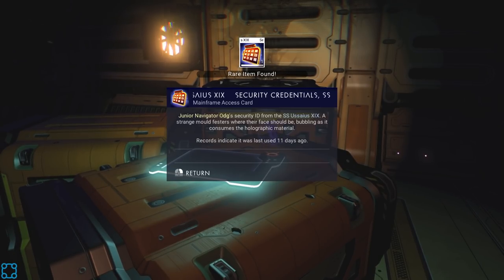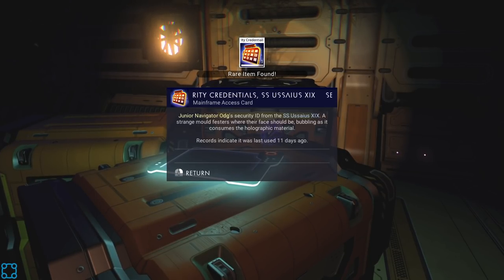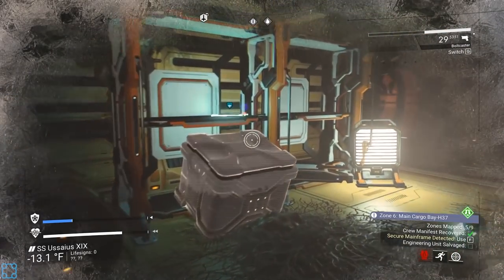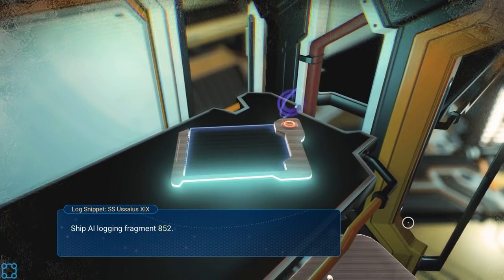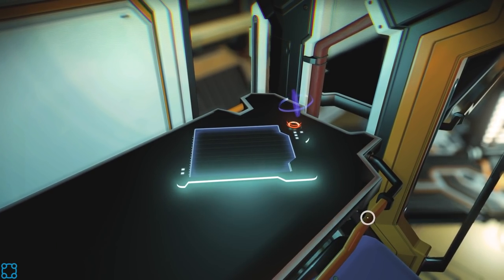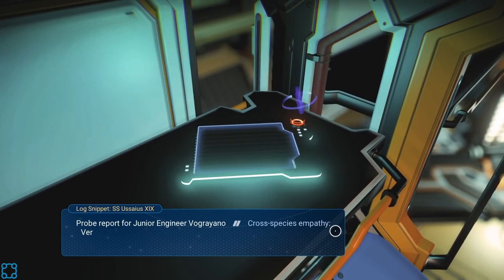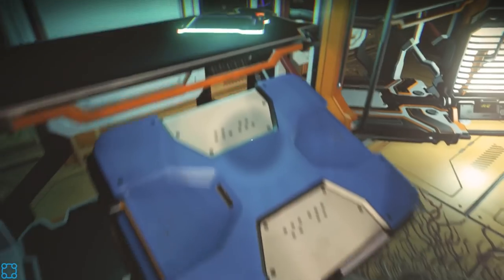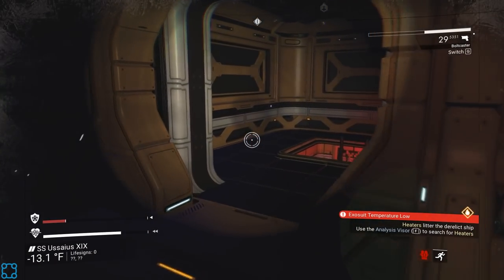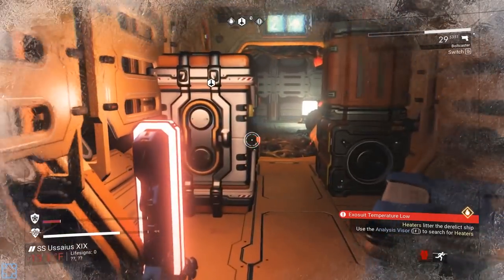It'd be kind of neat if you had a temporary datapad thing where you could check out all of the lore that you've specifically found in the area you are currently in. I'm getting cold. There's a ladder down — I don't see any heat in here, so we should probably go back to this heater. A couple of things. But yeah, if I could just press like tab, it would have a special little tab pop up here.